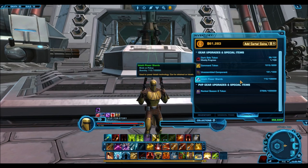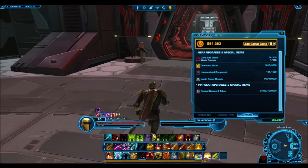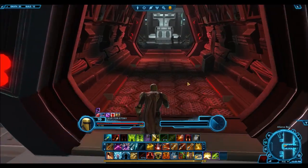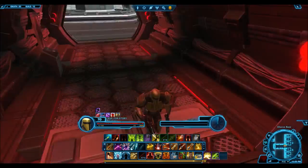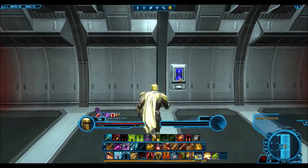Iokath dailies both give and require Iokath shards. These shards can be used for piloting walkers, turrets, and mouse droids. Some of these are required for you to actually complete the dailies, while others can be used to give you the upper hand during open world PvP on Iokath, which unfortunately rarely happens, but mostly they're just used for unleashing mayhem and killing tons of enemies.